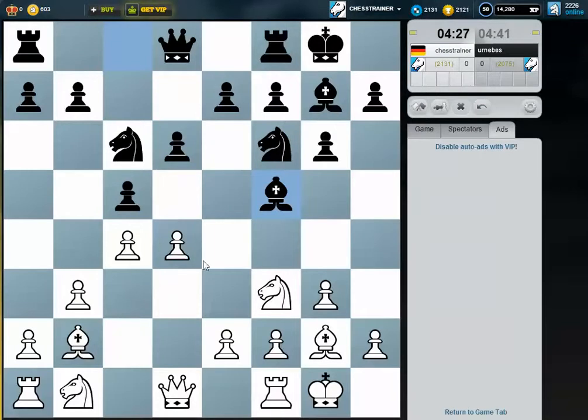I wonder if he takes, I take back, he takes, I take back. And then knight e4 — he attacks my queen, and at the same time there is a double attack against my knight, so this is not that nice.